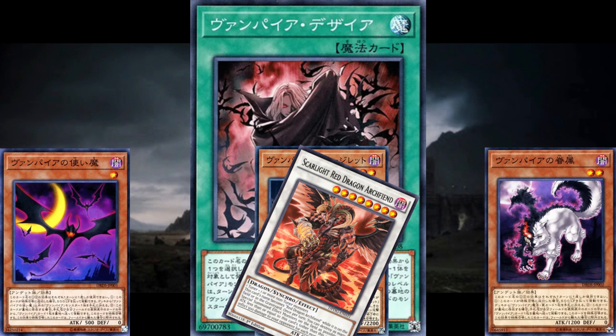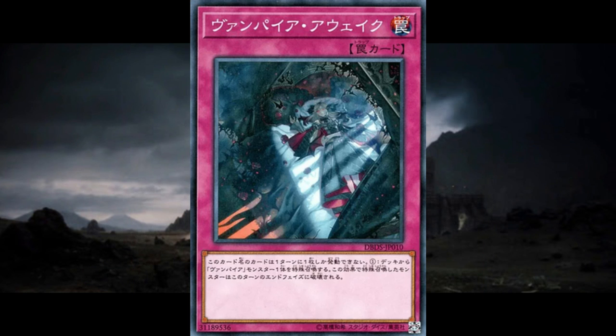Vampire Awakening is a normal trap that summons any vampire from your deck, but it's destroyed during the end phase. This card could have been so good if they had just printed it as a spell. It still does a lot of good stuff, like triggering your searchers and getting beefy bodies onto the board straight from the deck, but having to wait a turn really keeps you from going off. Despite it just missing being a good engine card, it's still worth playing a few copies.